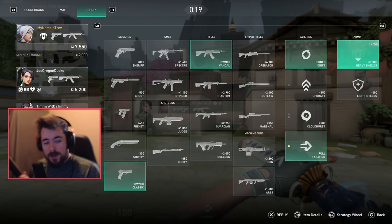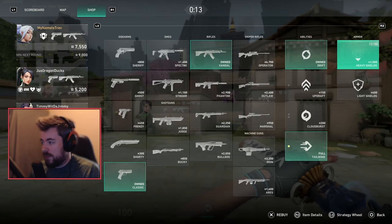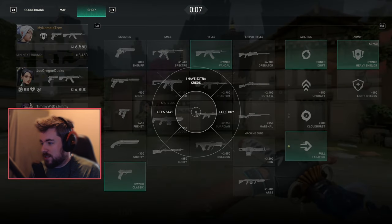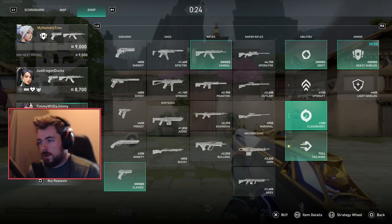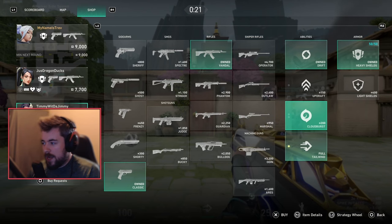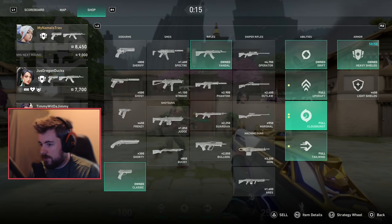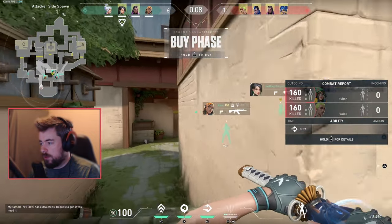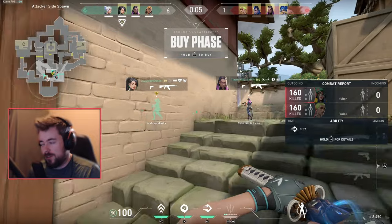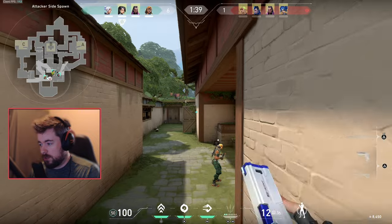At 7,550 minimum next round, I can definitely afford heavy shields and I have enough for my teammates to buy too. Always tell your team you have extra credits — maximize your team's economy. Tell your team you can buy extra because you want to maximize your output. You can hold a maximum of 9,000 credits, so once you're near that cap, share with teammates.